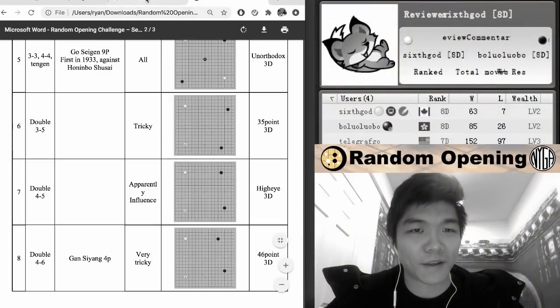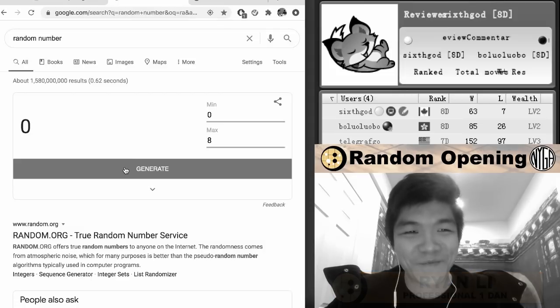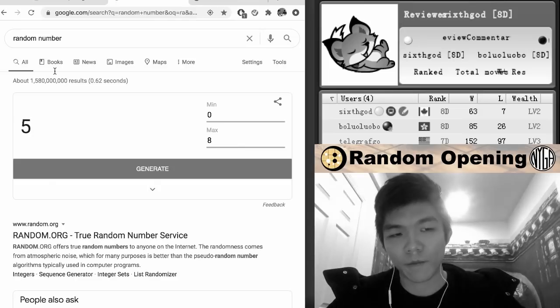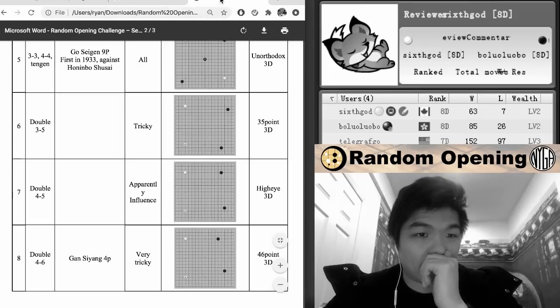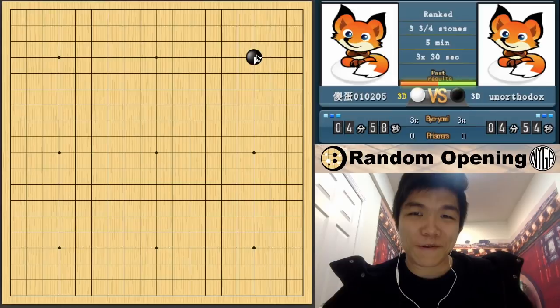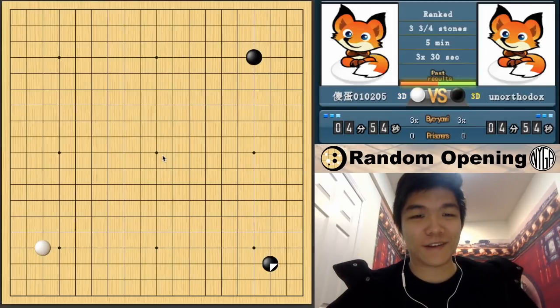Let's draw the next opening. Let's go. Just still be a 2... 5, okay. Alright, so Unorthodox. Let's go. Alright, here we go then. Let's dive right into the Unorthodox. One of my favorites.